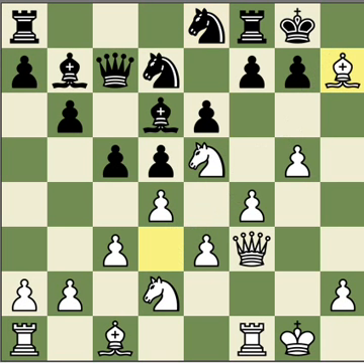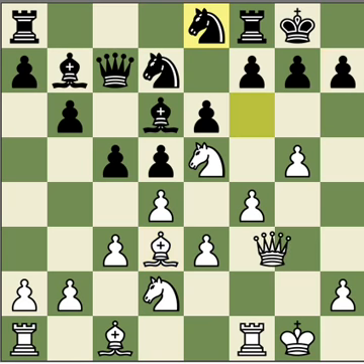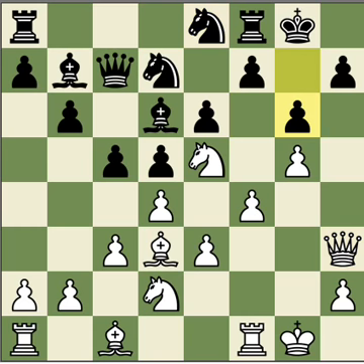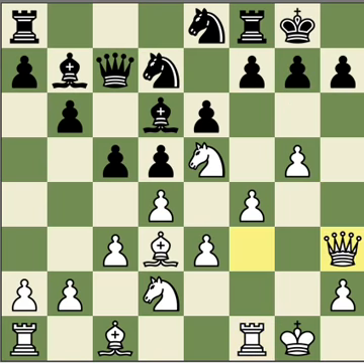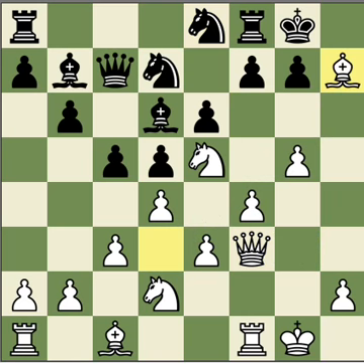If you're not confident enough to play this sacrifice, you can always play the regular Qh3. But after g6, it's not so clear whether your attack will be great. Maybe Ne8-g4 intending Nf6, or Ne8-h6, which is also good. Or you can also play Qh4 intending Rf3, Rh3, which is also possible. But in this position, Bxh7 is the most obvious one.